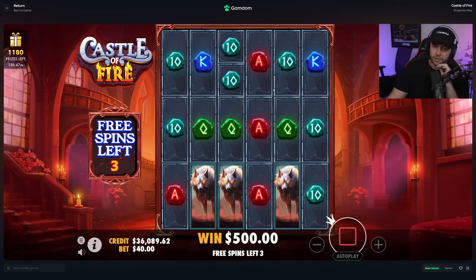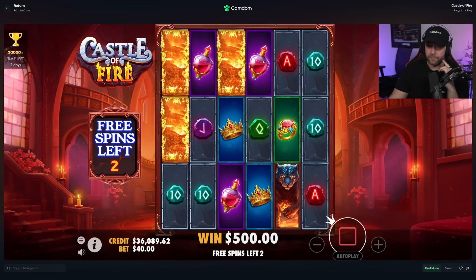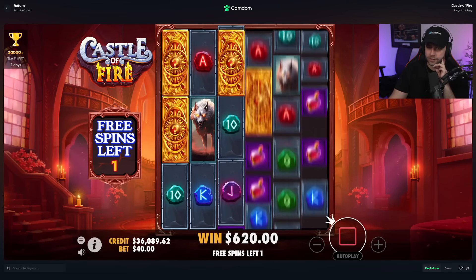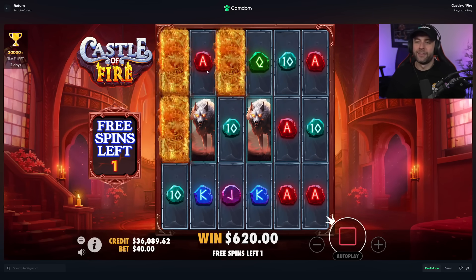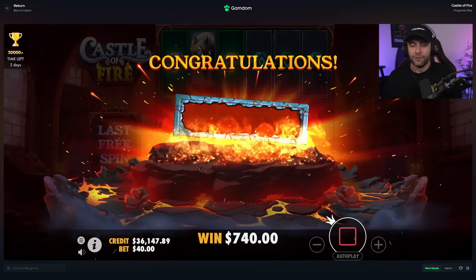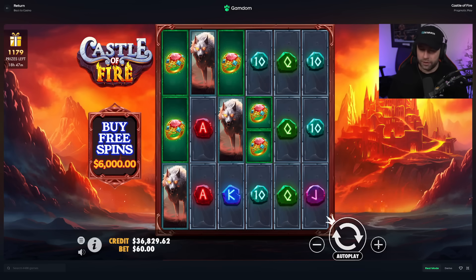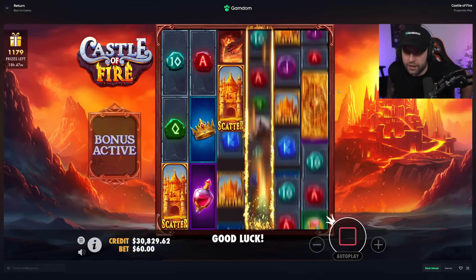Aces — no, we hit tens. Looking like a bad bonus. Still nothing in reel two, looking like a loss. Wolf — okay, lots of ways, 3-3-3-3-3, damn it. We lost a little on that buy. I regret doing those big bets but if we'd gotten in it would have been sick. Let's go for a 6k buy — I'm feeling this one, I have a good feeling.